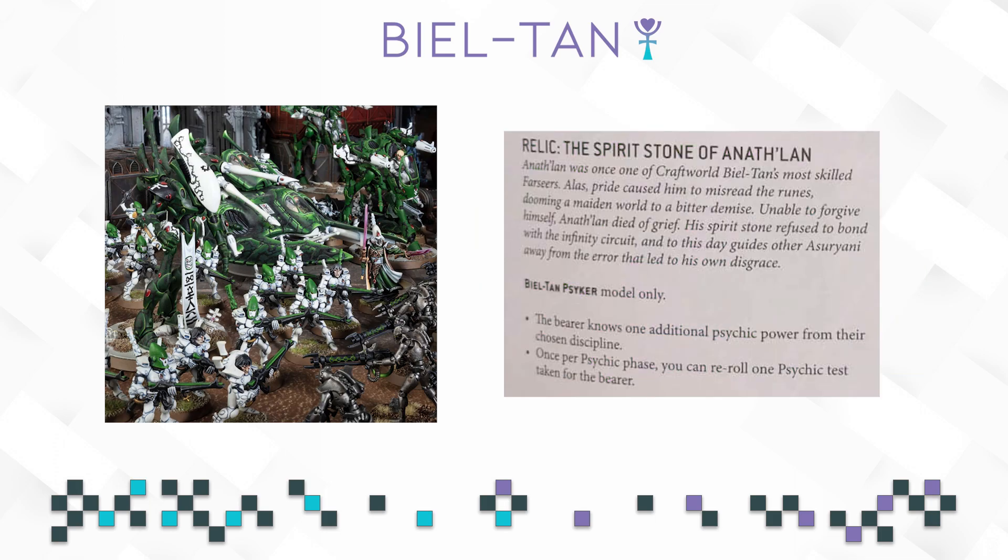Next up we have the Relic: the Spirit Stone of Anathlan. It reads: Bieltan Psyker model only, and the Bearer knows one additional Psychic Power from their chosen Discipline — no restrictions, which is nice. And once per Psychic phase, you can reroll one Psychic Test taken for the Bearer. Both are really good. I prefer this one compared to the Ulthe one. I just think this one is going to be really, really strong. You are going to run a Farseer most likely, or any type of Psyker, and having access to this will be very nice. It's just straight-up solid.